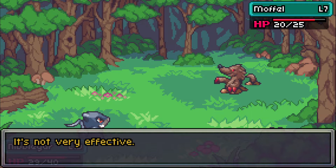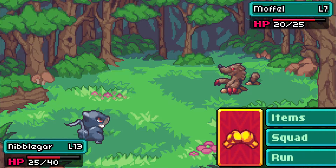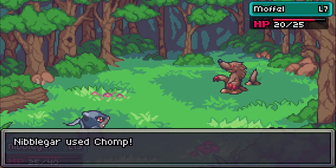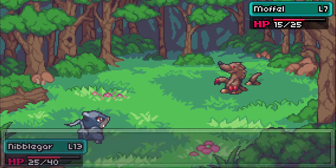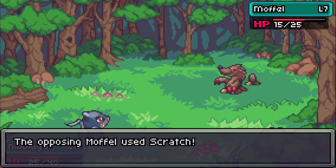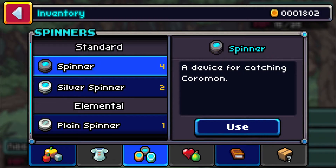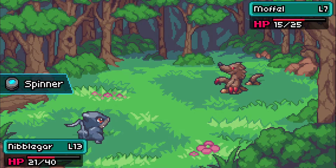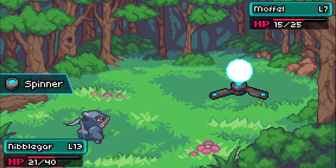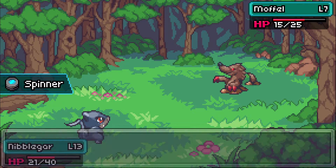High damage, not bad - but it's not very effective. Wait, is this thing a Sand type? I think it might be - there's no way it's Normal. Yeah, not very effective, very interesting. I'm going to use a Spinner - please first try catch. One, two, three - dang it, it broke out. That's fine, we'll try again.